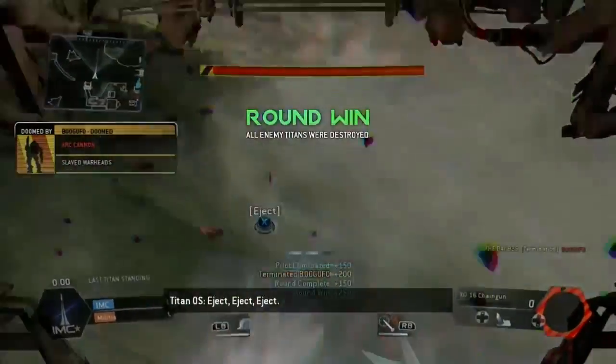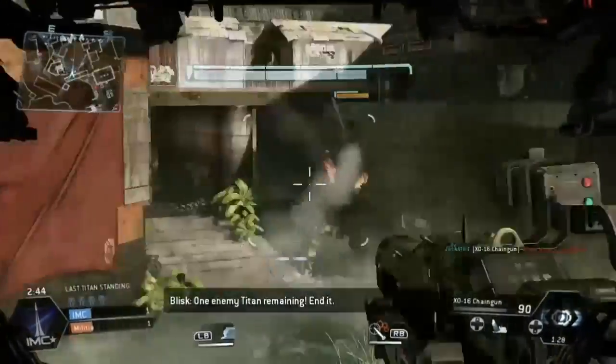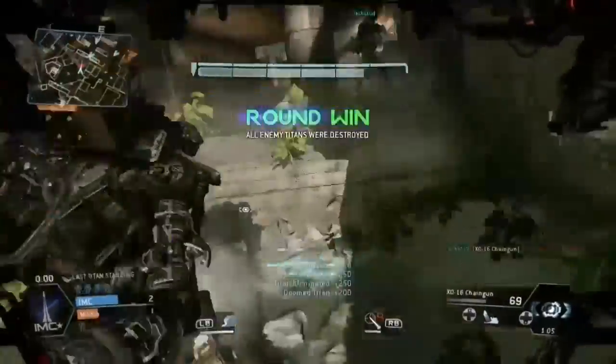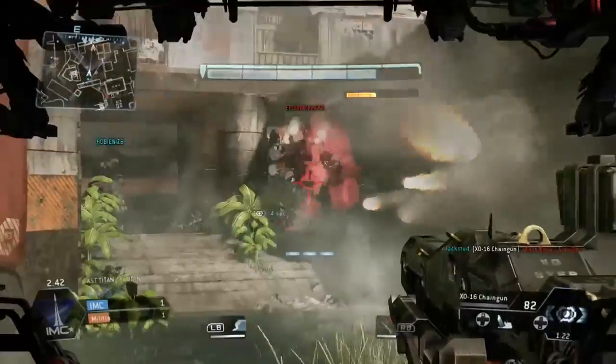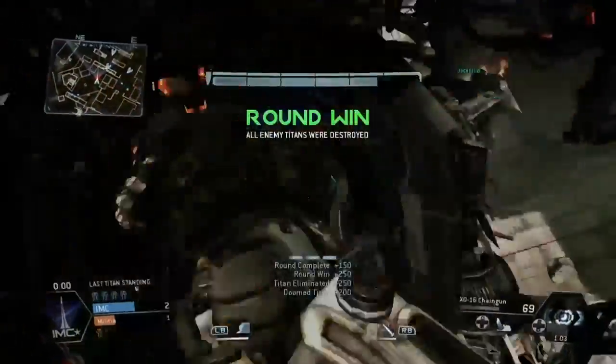The problem with this challenge is that if it's auto-titaning, you won't get it. The other issue is nuclear ejection — you won't get it because they'll blow up before you can even kill them. Right here you'll see this guy is in nuclear ejection because once he's doomed, his arm doesn't go up. I'll show you a clip.